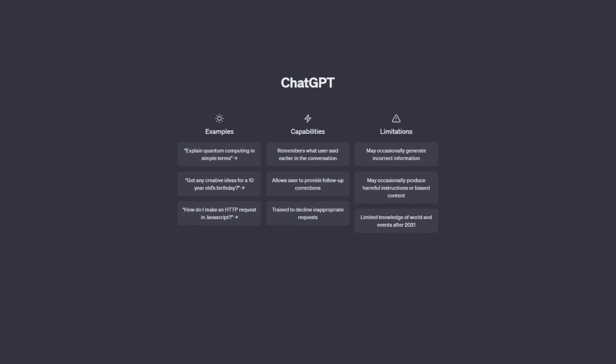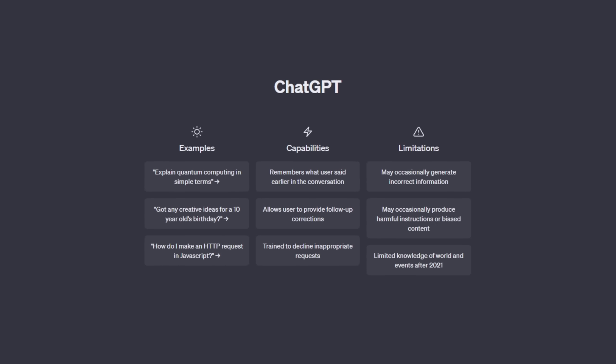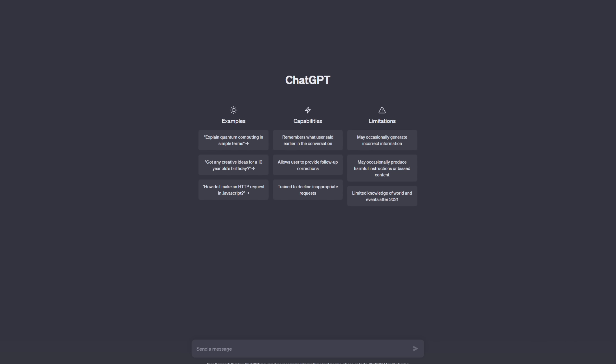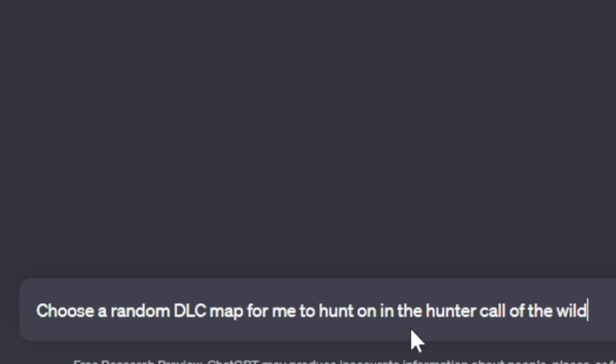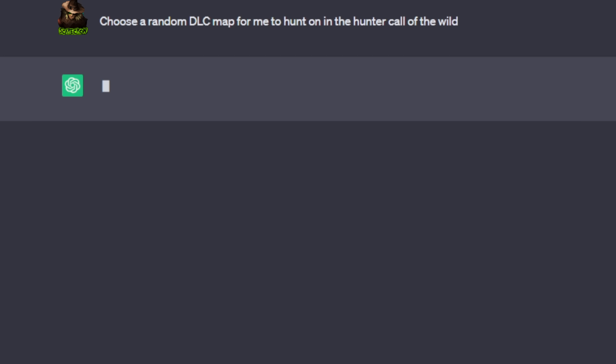Hello everybody, we are back here on the Hunter: Call of the Wild with a very interesting challenge that we've never attempted here on the channel. In fact, this is my first time using ChatGPT, so it's going to be interesting. We're going to let ChatGPT decide our hunt from the map we hunt on to the species we go after to maybe even the weapons that we use. Let's get straight into it with our very first question: choose a random DLC map for me to hunt on in the Hunter: Call of the Wild.